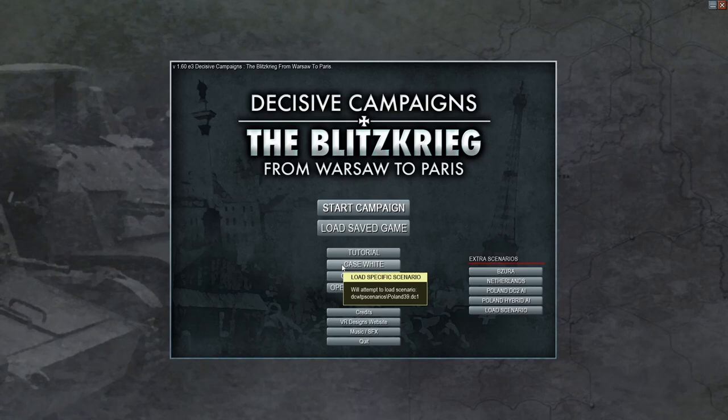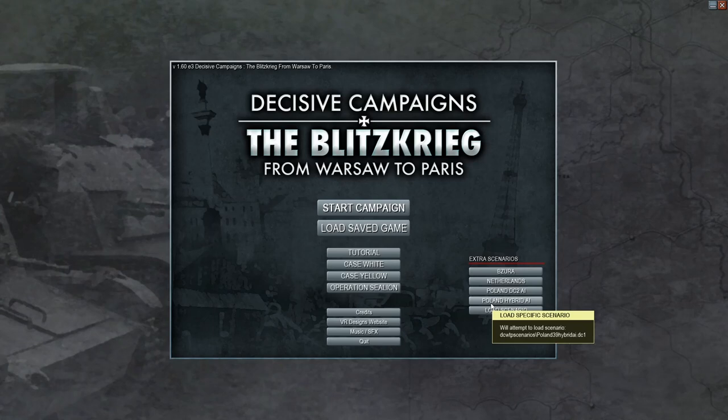This first game covers Case White, the attack on Poland; Case Yellow, the attack on France, Belgium, and Holland; and Operation Sea Lion, the hypothetical attack on Great Britain that never took place. They also have some additional scenarios. The game is designed so you can play all campaigns back to back — just click 'Start Campaign' and play them all in order.